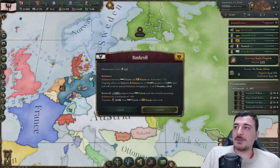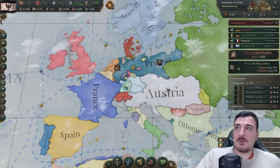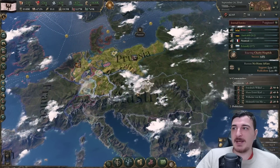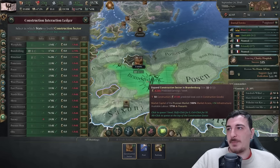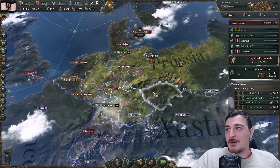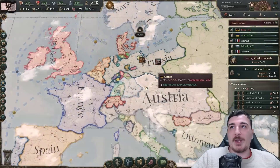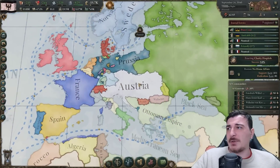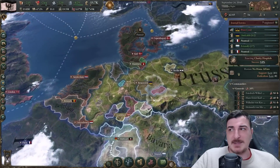We just got obligations with the Russians - we can cancel that now and use it in the diplomatic play against Austria. Also started bankrolling France, hopefully getting obligations for the war against the Austrians. Otherwise I can do it without the French too - I just want it to be a little quicker and do this as peacefully as possible, as I promised at the beginning.